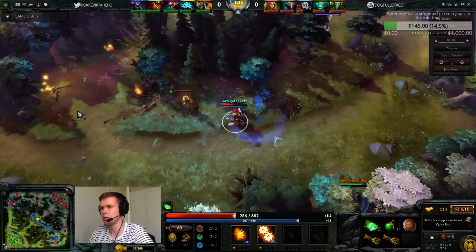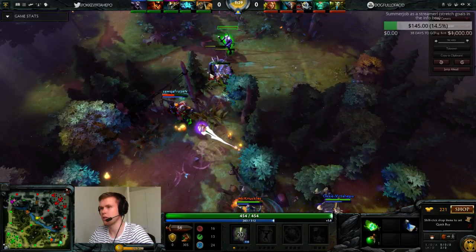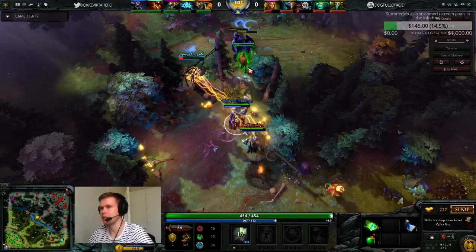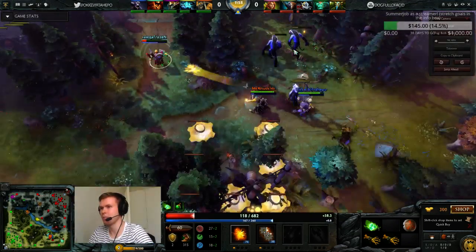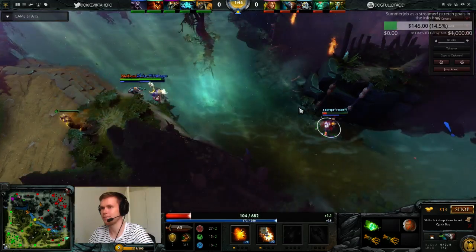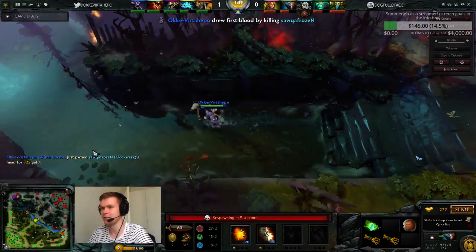He went pretty deep into the jungle — I think we didn't even notice that he placed a ward, which should have happened. I was waiting with the casket so that it goes close to the neutral creeps and I might get a lucky bounce. Unfortunately not. The mistake I made was that during the shackle I should have just walked next to Clockwork so I'd be in the cogs with him. But he was able to salve up and managed to survive. Our carry went to throw some raises and we got a lucky first blood.